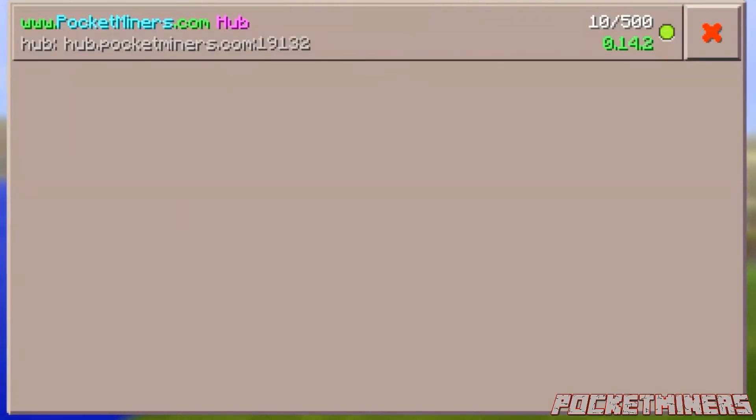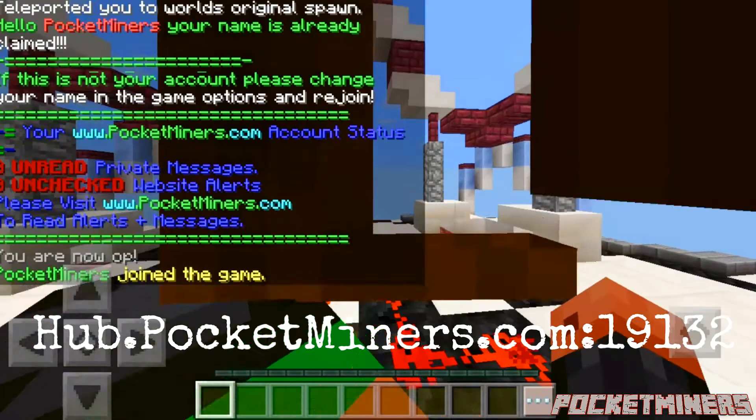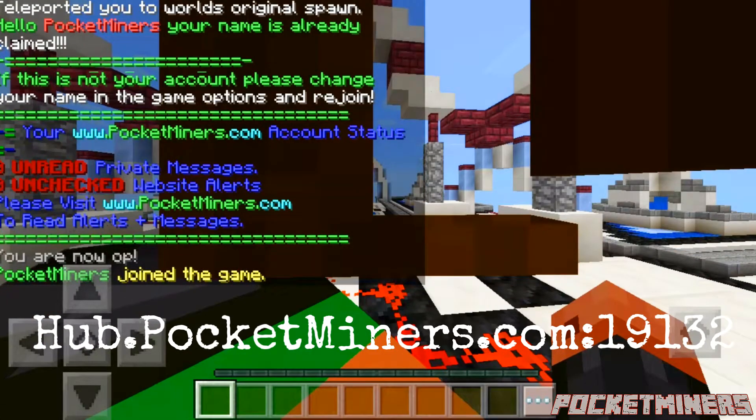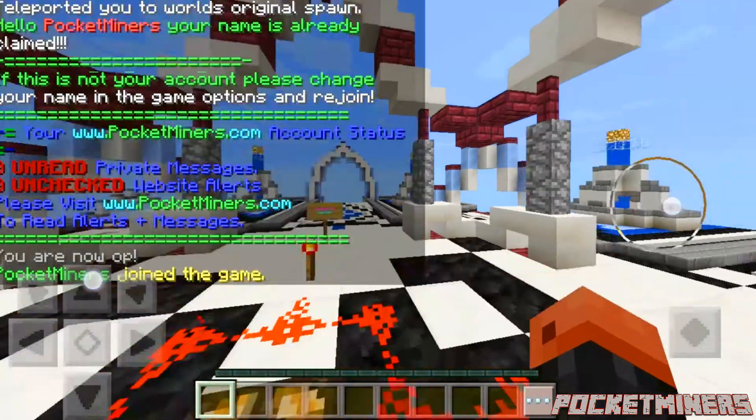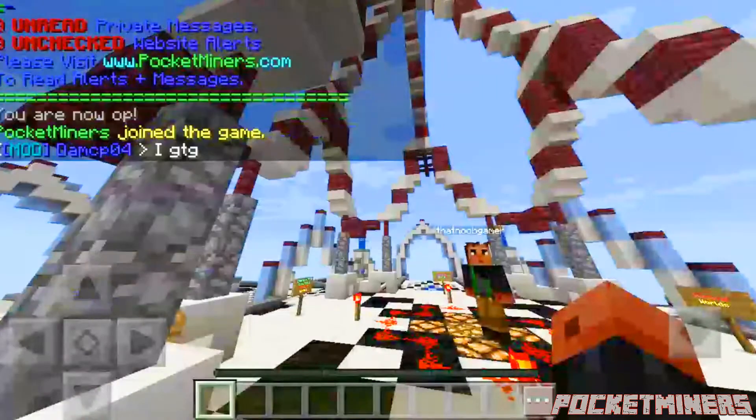What's up guys, so today we're going to be playing on the Pocket Miners Hub. The IP for that is hub.pocketminers.com and the port is 19132. We're just going to move out from here — this is where you spawn, this is our lovely hub. Sorry about the lag.